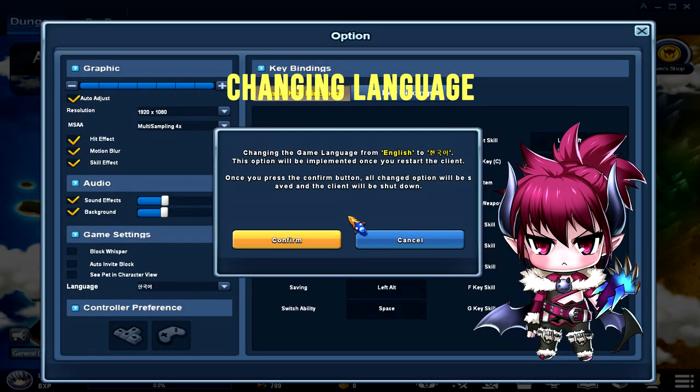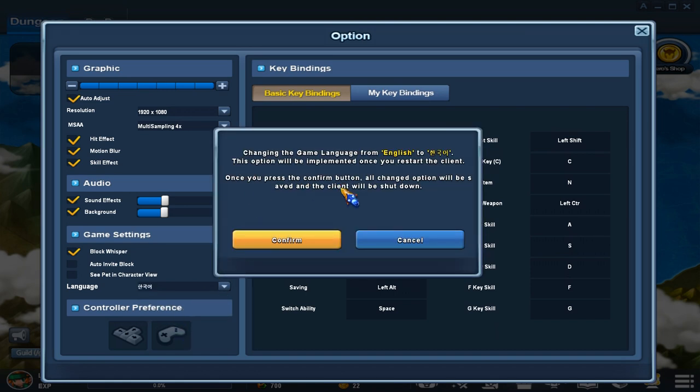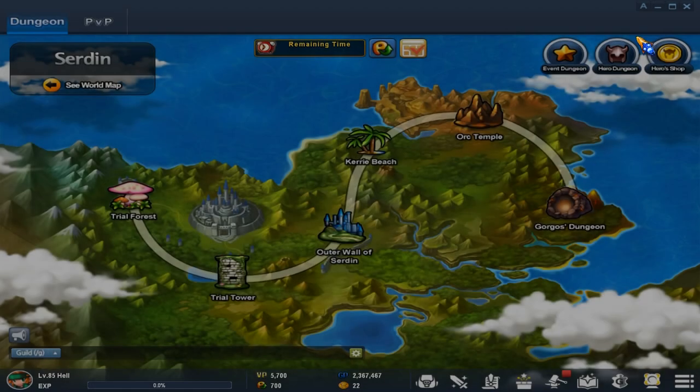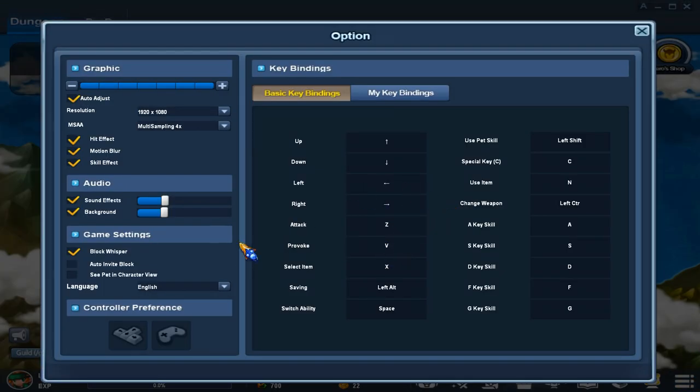To change your language, go to Options, go to Language, and change it there — it will tell you to reset your game. If you ever find your game in Korean, you can fix it by going here and restarting your client. The characters will also have different voices in Korean or Portuguese. You cannot modify the voice files — I wouldn't recommend trying because I don't want anyone getting banned. Just play on your regular native language until they officially allow language modifications.